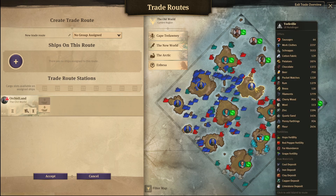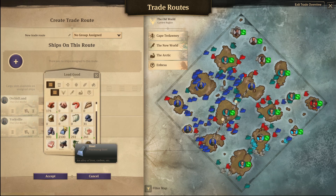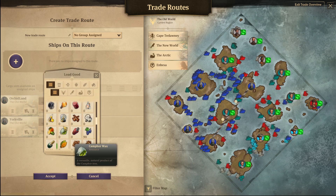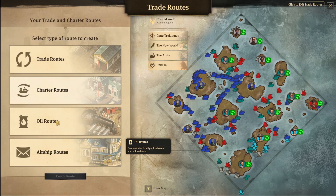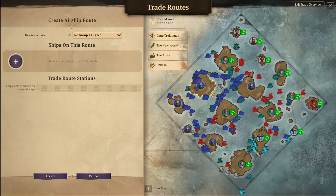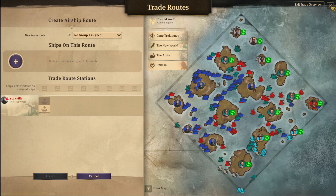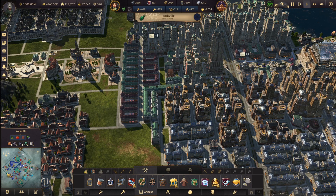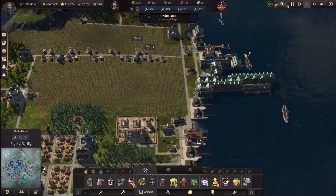Go from here to here — so I guess from Orchid Land. Let's see. Airship routes from here to here. I don't have anything there yet. I think I sent a ship.